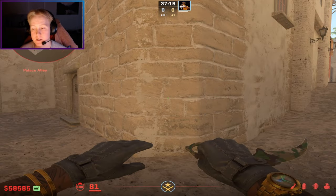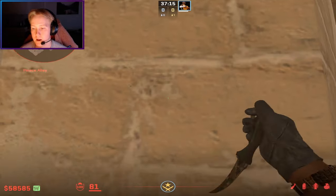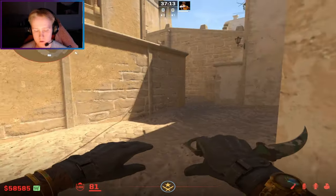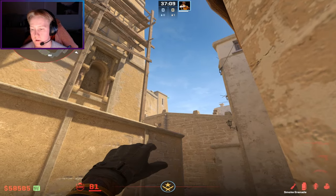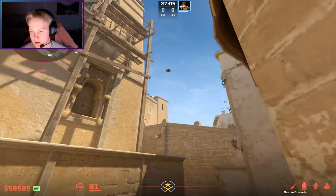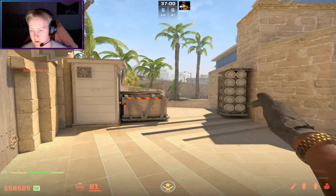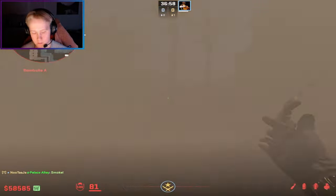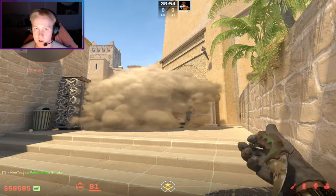Smoke number six is a CT smoke. It's pretty easy — just line up in the middle of this wall, in the middle of this wooden thing, and jump throw. You get a perfect CT smoke because now the enemy can't jump on top of the ticket booth and challenge you there, and it also covers all this area.